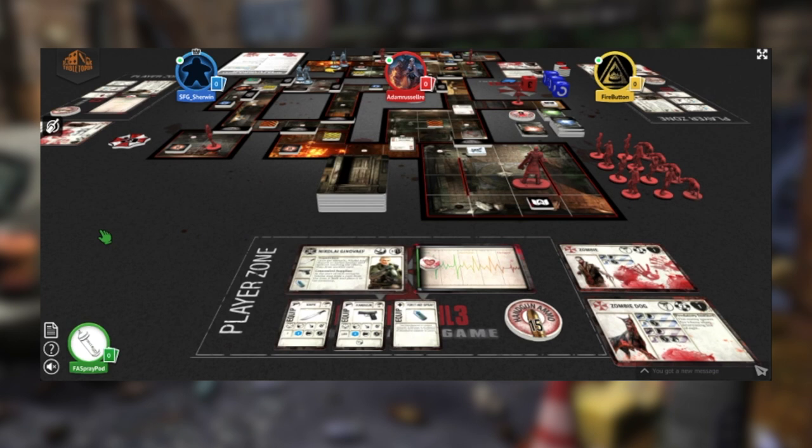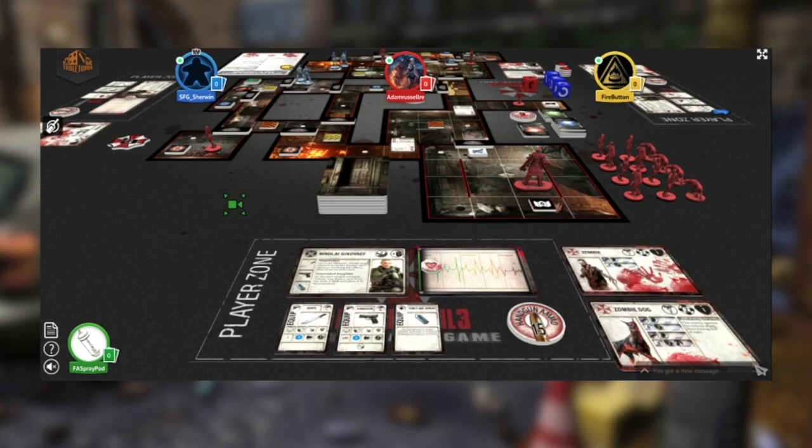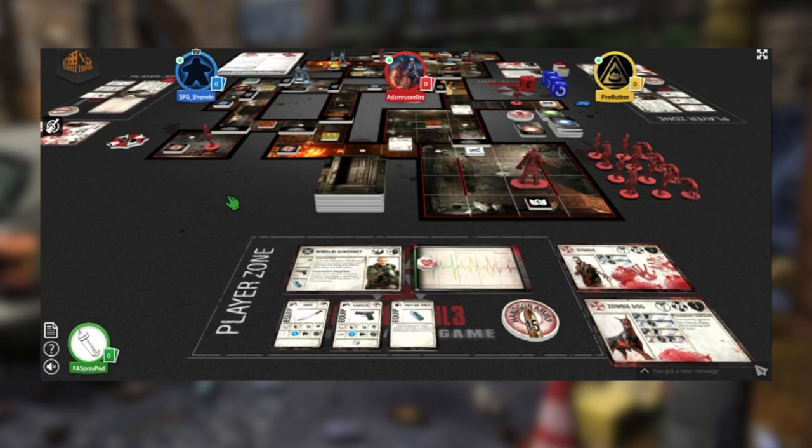Introducing the players: Steve, Adam, and Sherwin. Sherwin is part of First Aid Spray and also designed this game, so he'll guide us through it. This is Downtown 1 — well, the Commercial District — so we'll be playing through that. The opening scenario demo is still available on Tabletopia. This Let's Play also celebrates the official funding of the Resident Evil 3 board game; the Kickstarter has concluded successfully and a Late Pledge is available now.